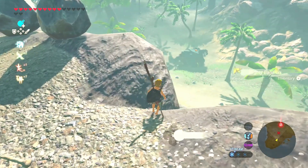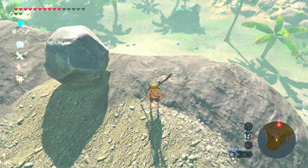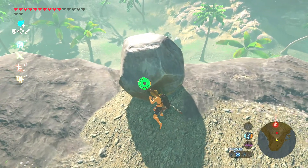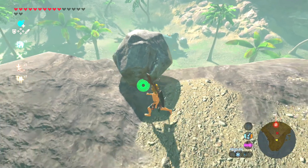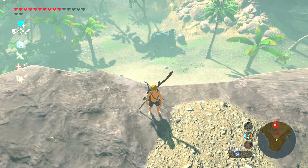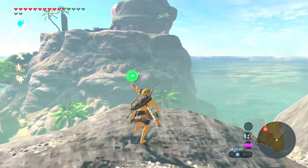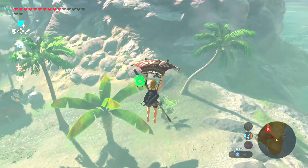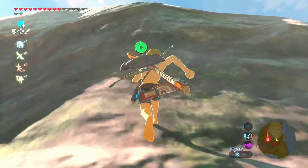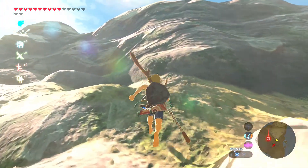There's another settlement over there. There's a Hinox! I don't know if I'm supposed to kill him or not. There's one on top of his chest, but we don't even have any weapons for him, so I feel like that'd be a bad day. Let's deal with the Hinox last. We need arrows so we can shoot at his eyeball.